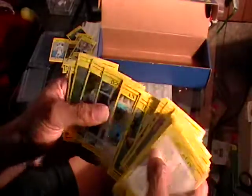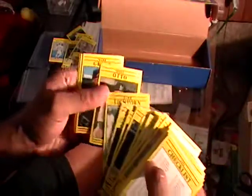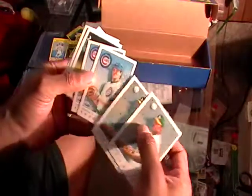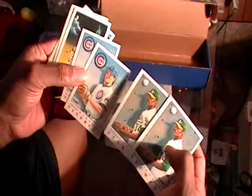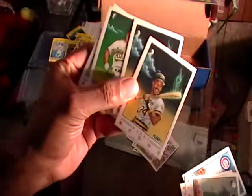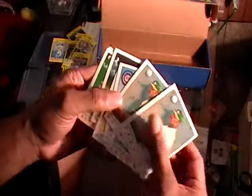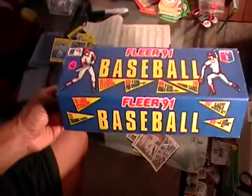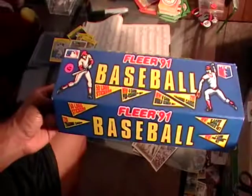Dave Henderson — I already got the Rickey Henderson out. All right, that's about it. Like I said, the only reason I bought that set is because of these ProVision cards, and I'm glad I got two of each. I really wanted the Bonds and the Henderson; I forgot about David Stewart and Ryne Sandberg — he's cool, I'll be holding on to them. And that's the 1991 Fleer baseball set — I'll see you in the next review.